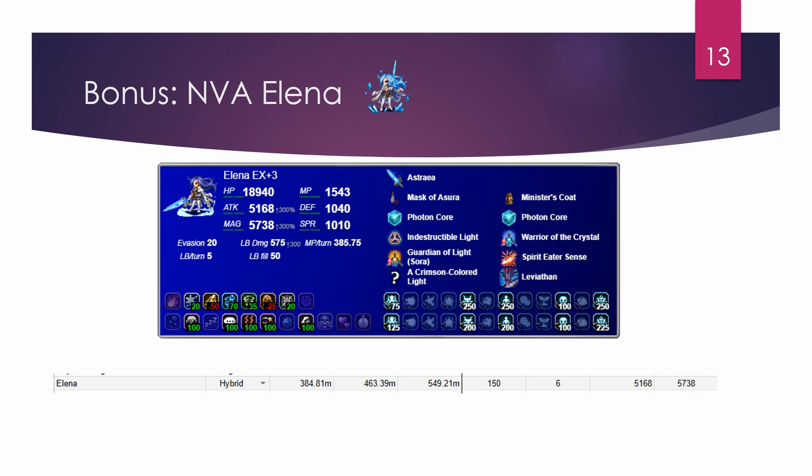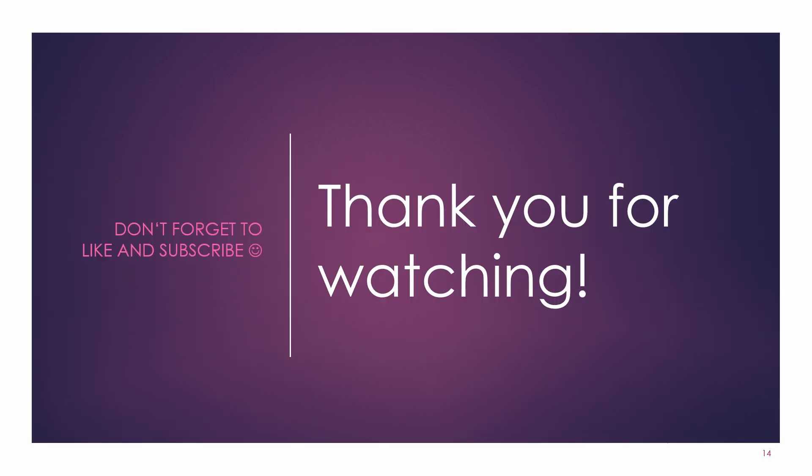For the bonus — NeoVision Awakened Elena: this is the gearing I used for her base form, checking her damage as an LB finisher with Light of Salvation. The numbers look quite bad for a 150x modifier — she doesn't really reach the high numbers of current physical or magic DPS. However, she does have morale-based chaining abilities, which are super strong, so for morale battles and Clash of Worlds she's a very good chainer as well.